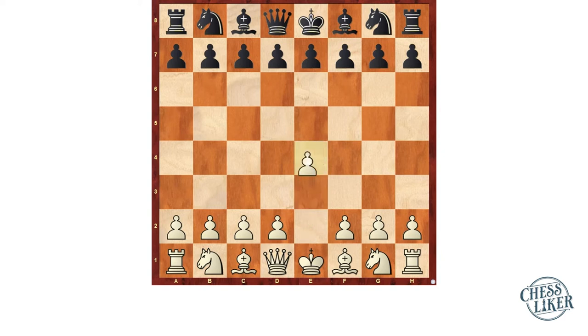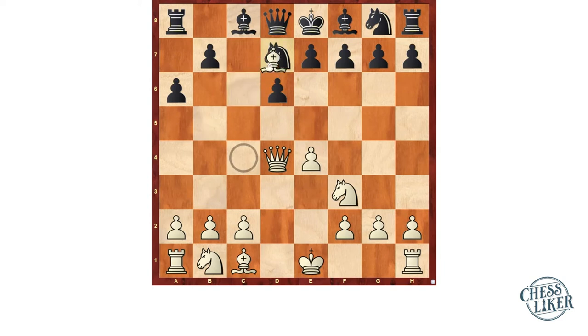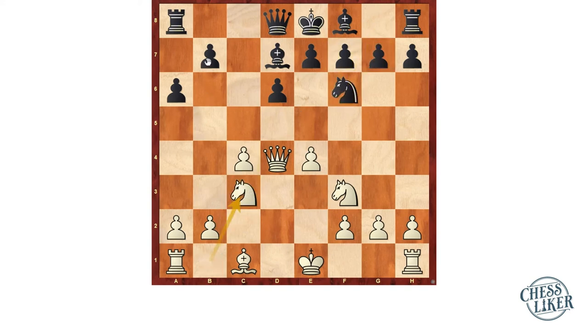Pontus started with e4. Niemann replied with c5. Then Knight f3, d6. Pontus goes to Bishop b5 — the Rossolimo. Niemann replied with Knight d7. After d4, c takes d4, Knight takes d4, a6, Bishop takes d7, Bishop takes d7, c4, Knight f6, Knight c3, b5.